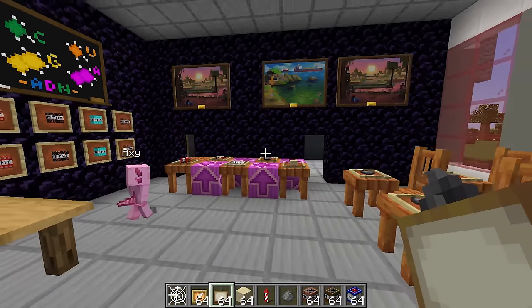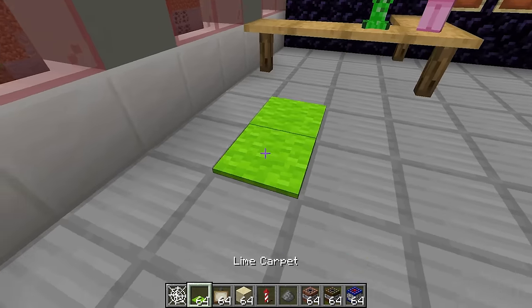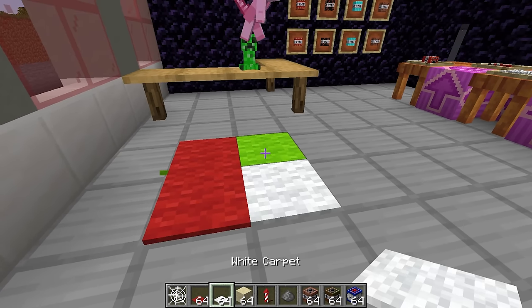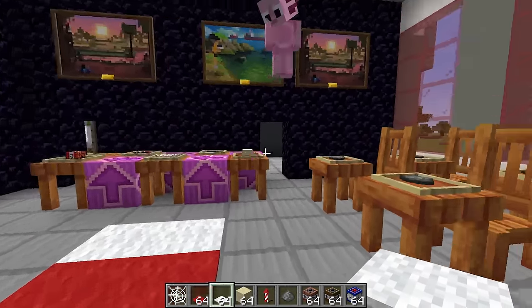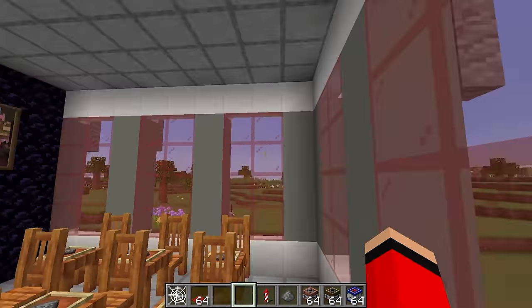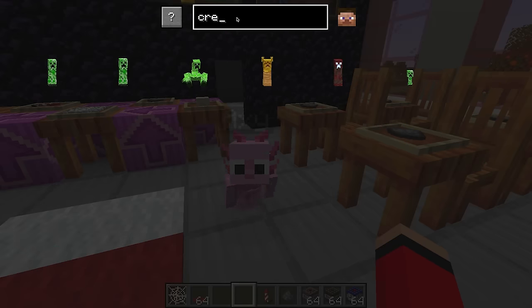Woodo, did you hear that? Maybe you should come work as a janitor for our school! Not in a million billion years! Why would I want to work for your guys' stinky school? Because our school is just better than yours! No, it's not! I've had enough of this Woodo guy constantly talking about our build! How about we morph into a mob and we go prank him?